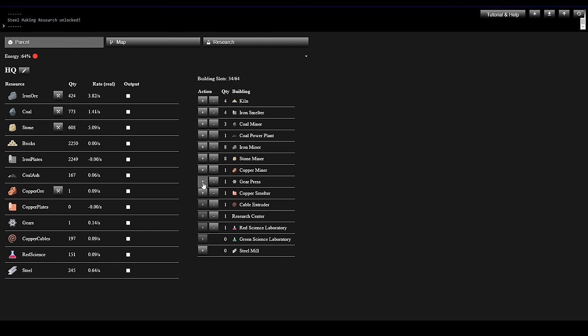Let's get another Gear Press going — Iron Plates are still climbing. I want to throw another Gear Press in there too. Each Gear Press consumes 1 Iron Plate every two cycles to produce a gear, so it's 2 iron plates per gear. Gears and Copper Cables are being combined to produce our Red Science, and Red Science is climbing pretty nicely. We're still getting a slow stream of Steel from our Steel Factory.